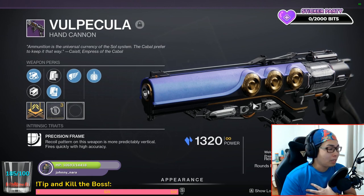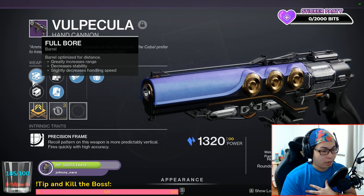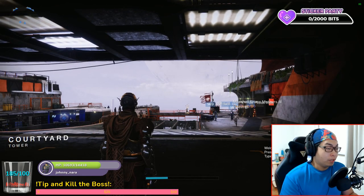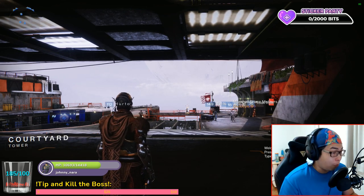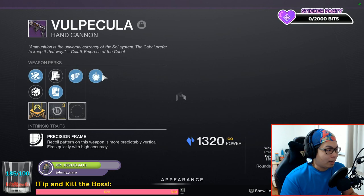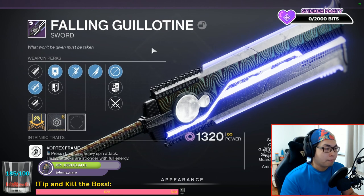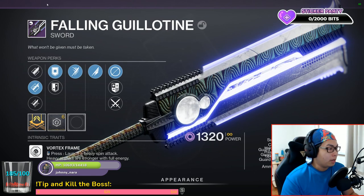Now this particular roll is not a god roll — it's close and does very well for what I want to use it for, but I still have room to grow this Vulpa Cooler. I'll explain how you can find out what a proper god roll is. So how do you find out whether your chosen weapon has a god roll? Let's take the Falling Guillotine as an example.